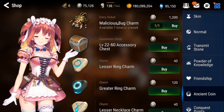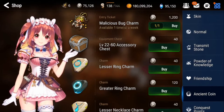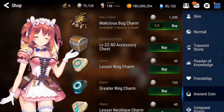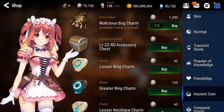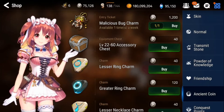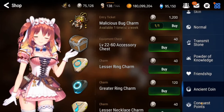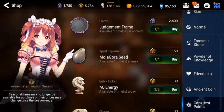Ancient coins - I actually don't buy these bug charms anymore. These bug charms you need to get into the hell raid. Once you get to hell raid you might pick these up depending on if you want to do a 100% clear, but you get enough just from doing the regular raid every week.